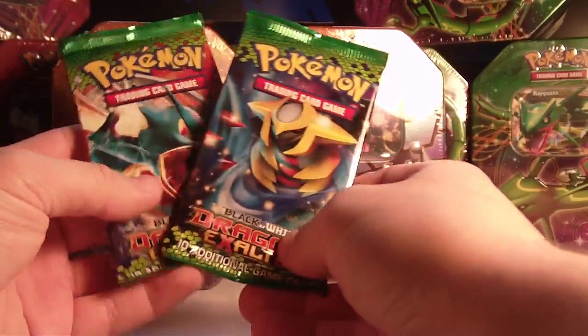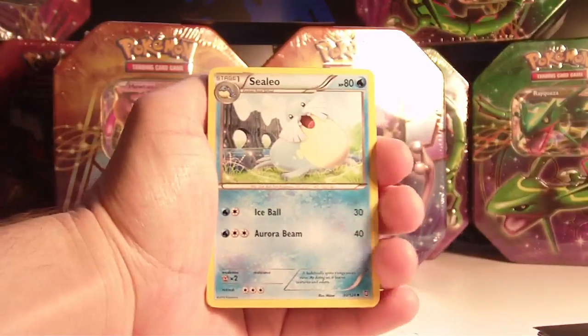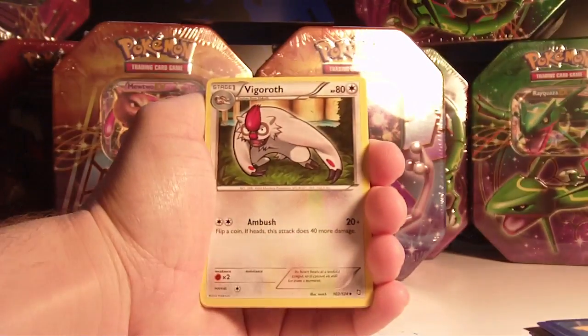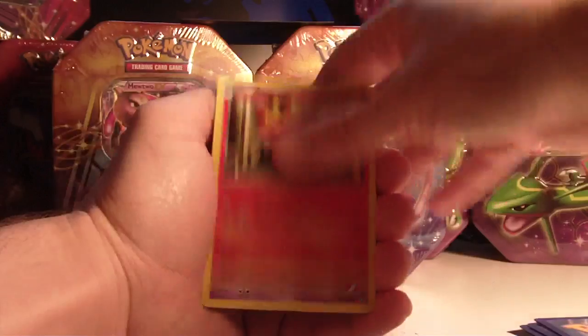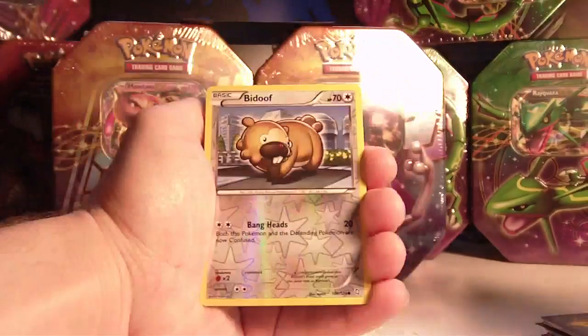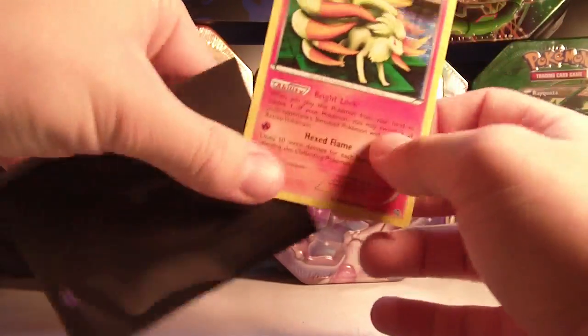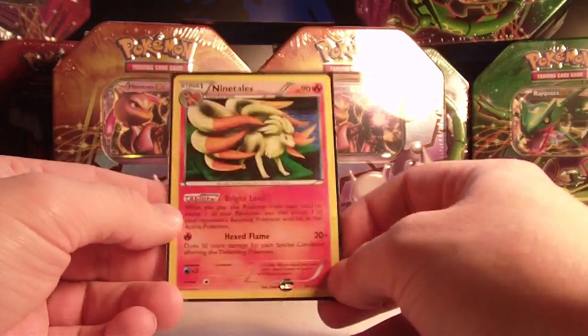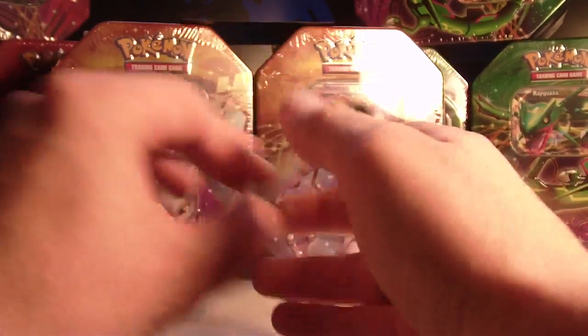The last two packs are Dragons Exalted. We have a Sealeo, Durant, and Vigoroth. Commons are Bidoof, Roggenrola, Slakoth, Magmar, and Trubbish. The reverse is a Bidoof again. And the rare — nice! Third holo, Ninetales. That's awesome. Really, really cool. It's also pretty useful, actually. And the last pack is a Gyarados from Dragons Exalted.